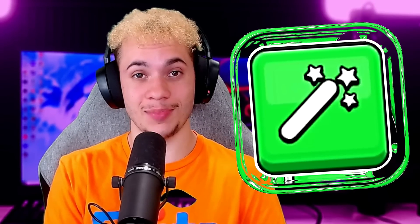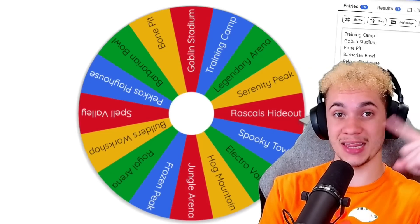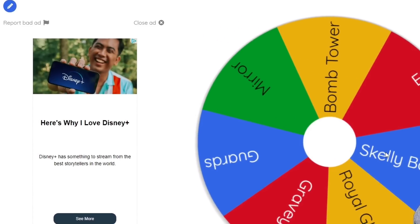In this video, I'm going to be randomizing my Clash Royale deck, but with extra steps. First off, I'm going to spin this wheel that has every single arena on it, and depending on which arena the wheel lands on, I will then spin the wheel that has the cards that correspond to that arena. I will do this eight different times and build a deck.